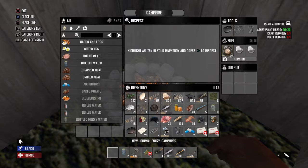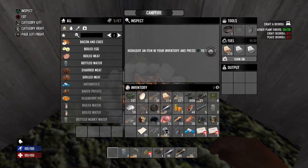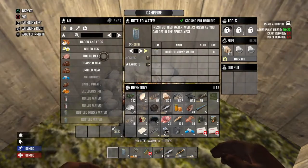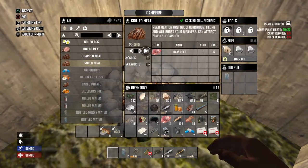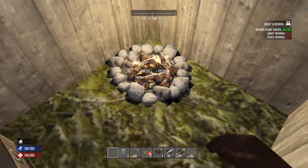Without the cooking pot you won't be able to make these recipes apart from charred meat. I don't think you can make bottled water without the cooking pot either. I had some eggs so I can make baked eggs, which are better than tinned, grilled, or charred, so I'll make those.